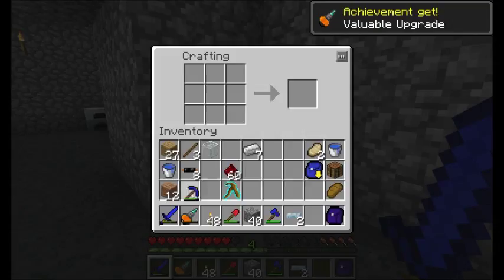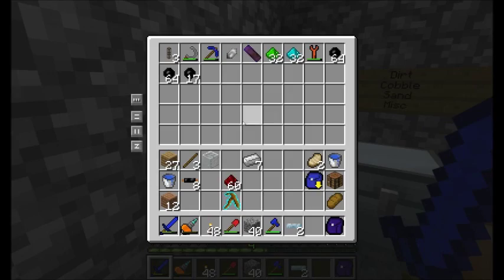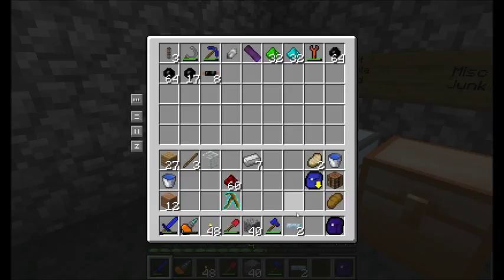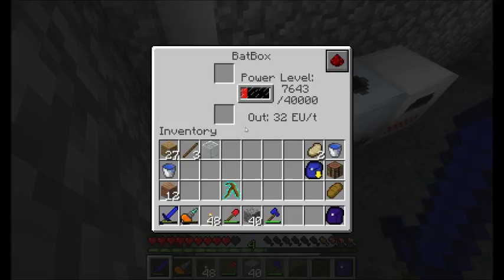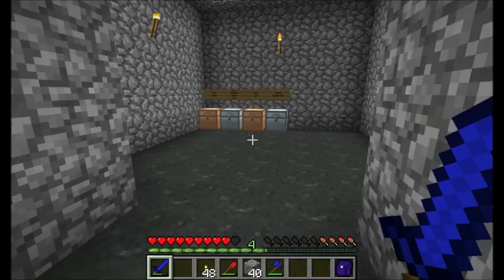I'm going to throw my sapphire pickaxe in one of my chests and get rid of excess items. The diamond drill, instead of having a durability loss, has an energy loss — there's an internal battery in there. You just place it in your bat box and it'll drain the energy, filling up the internal capacitor of the drill.